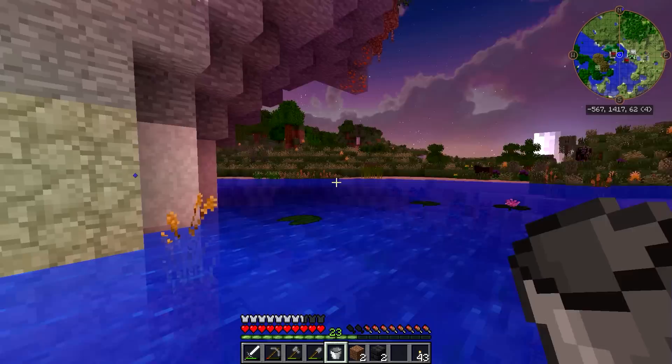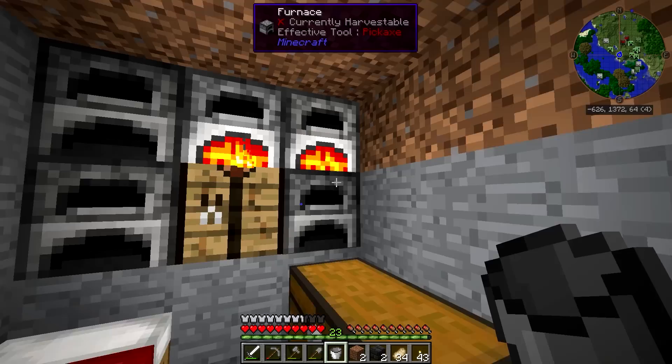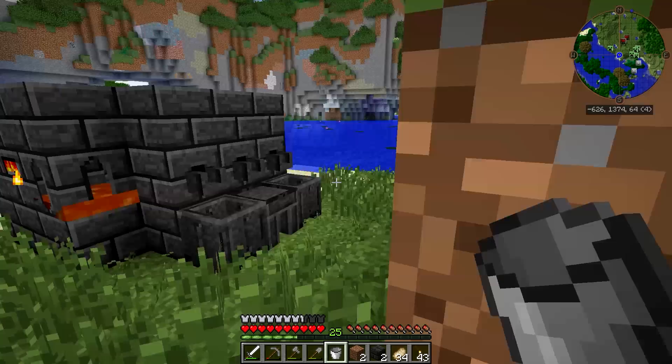Fine. Alright guys, I'm going to go get some lava and I'll be right back. Alright guys, I am back. We've got a little bit of lava in our smeltery. Yay. So the next step is going to be — oh, all the faucets are done.